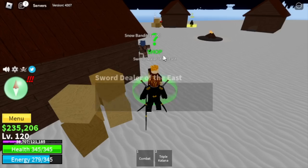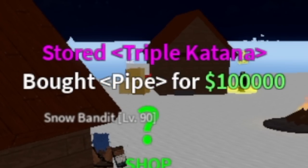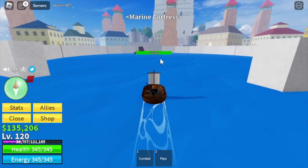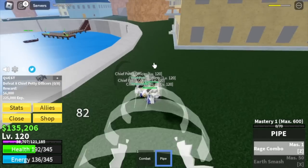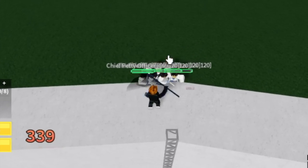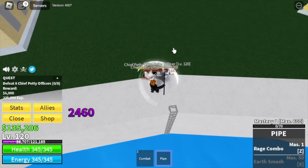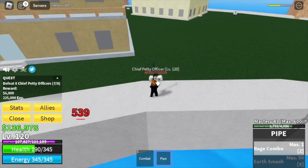Before we move on to our next island, we're going to buy the Pipe, which costs 100,000. First it was Zoro, now it's Sabo mode. Heading on to the marine fortress, we're going to start defeating the chief petty officers. The first skill is the Rage Combo, but this is single target. You can jump here on this area and just use your left clicks — the range of the pipe is kind of long, which means grinding these mobs is really easy.